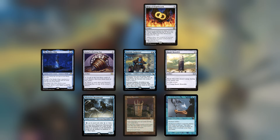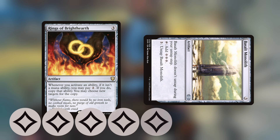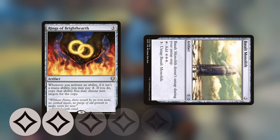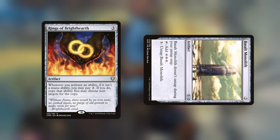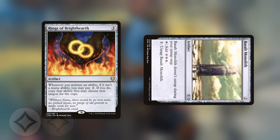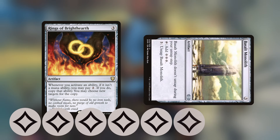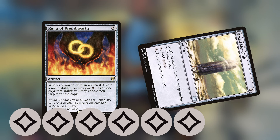The second combo is a bit more creative. We all know that Basalt Monolith goes infinite with Rings of Brighthearth. You activate Basalt Monolith's untap ability for three mana and copy that ability through Rings of Brighthearth for another two mana. You now have two untap activations on the stack. Untap Basalt Monolith for the first time and tap it for three mana. Untap it a second time and tap it for another three mana. You just spent five mana to create six mana, which will allow you to repeat the sequence for infinite mana.